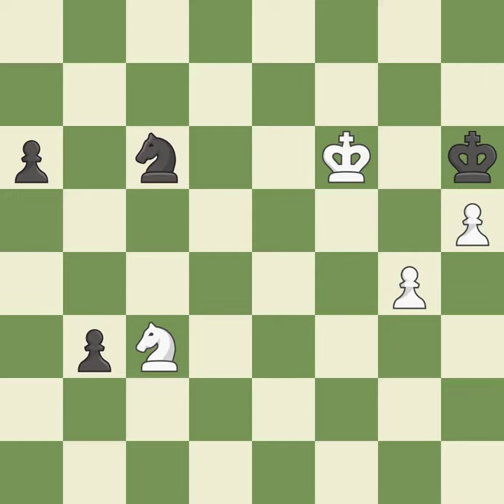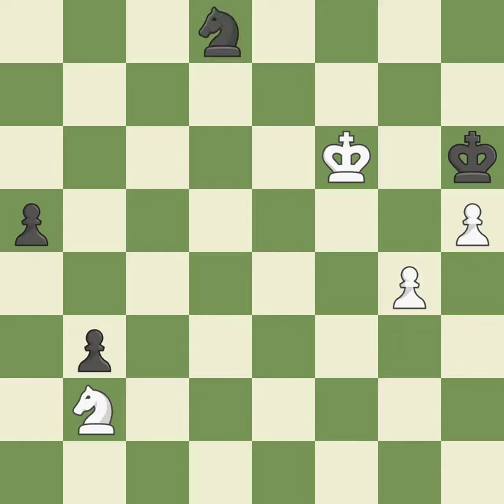The best choice is this one — it is ideal. This pushes a passed pawn — it is best — a very strong play. That is a logical response — perfectly on point. The passed pawn moves towards its goal — it is best. This ignores an opportunity to push a passed pawn towards promotion. This allows the opponent to push a passed pawn towards promotion — it is a mistake.